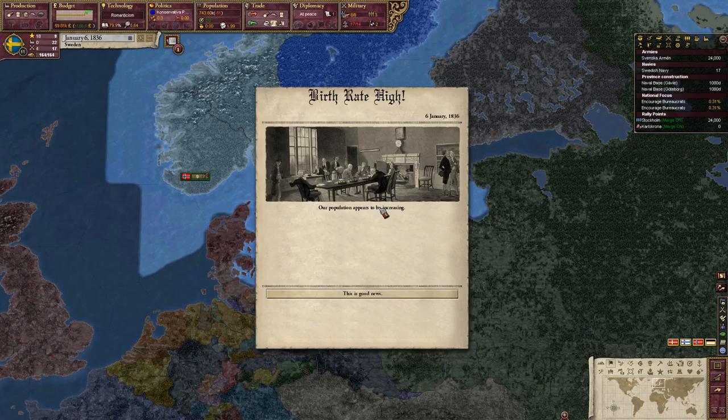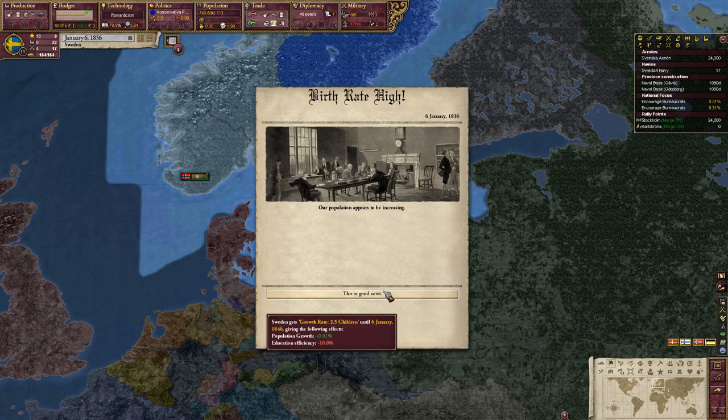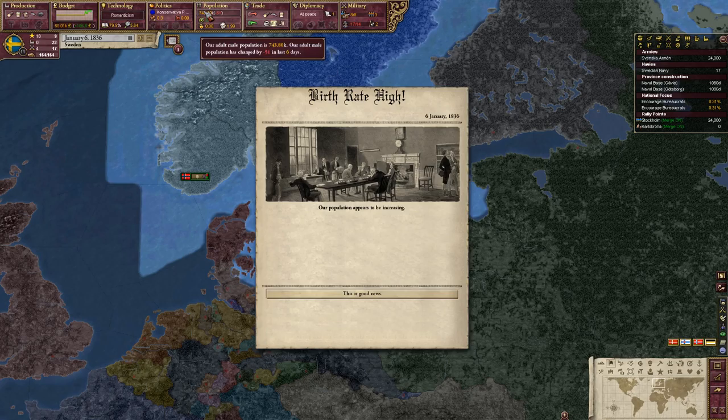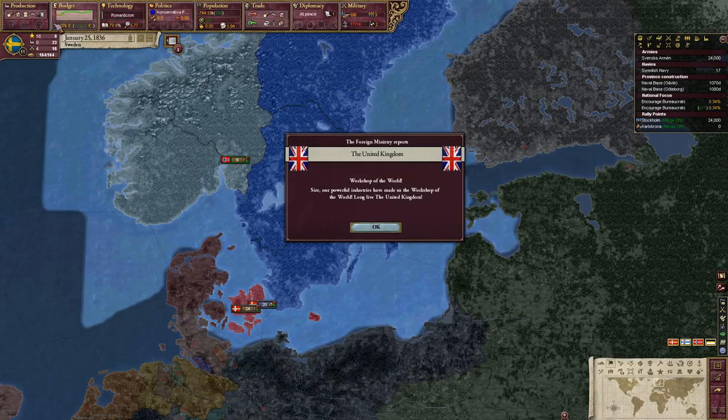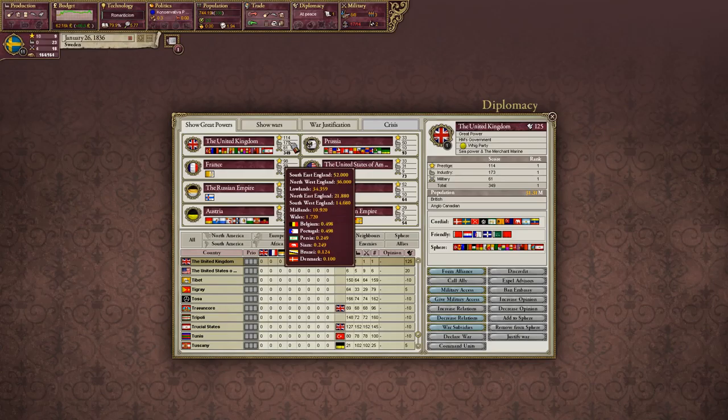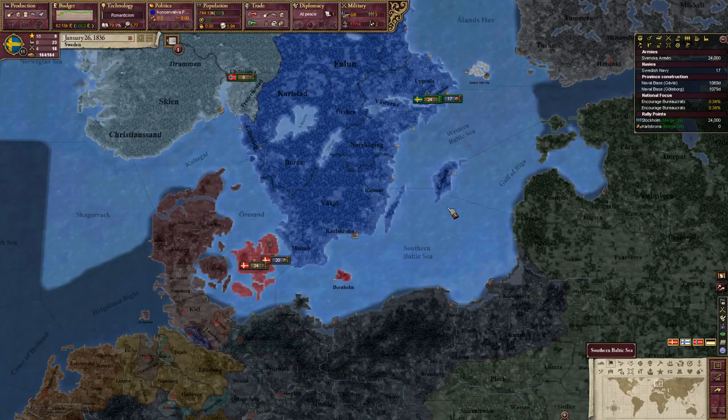There's another thing — a good birth rate. Having a higher population growth is really important, especially for a country with a population the size of Sweden. We really need a lot more people. I'll set speed to 5 right now. At the beginning we get another 50,000 — I don't know where it comes from, but whatever. The UK is currently the world leader in industry, but at some point we'll catch up in general.